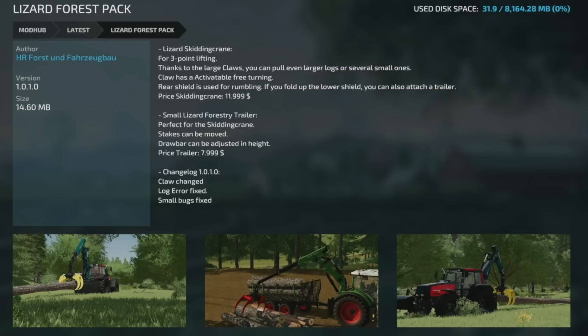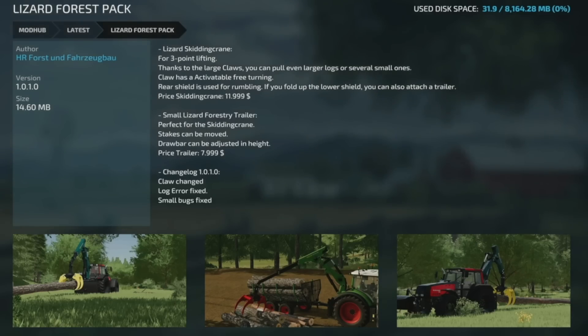Another HR Forest mod — the Lizard Forest Pack version 1.0.1 — the claw has been changed, a log error has been fixed, and small bugs have been squished. Also an update to the Combination Liquid Tank 3000L for Mac Trucker 921, version 1.1.